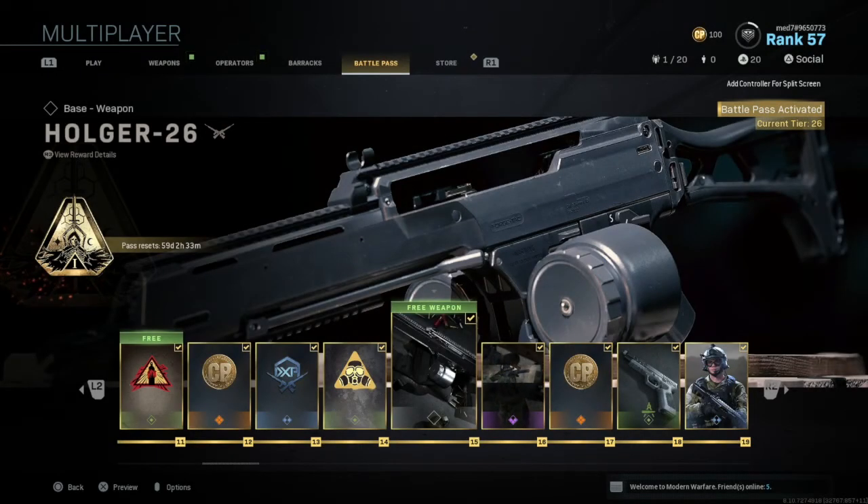Hi guys and welcome back to the channel. Welcome back to a newer Modern Warfare video. In today's video we are going to be covering a new weapon which was added in through the Battle Pass — that weapon being the Hogler 26, and it is believed to be the new G36C.